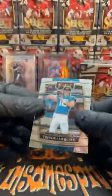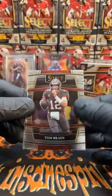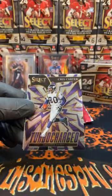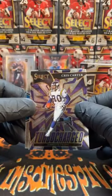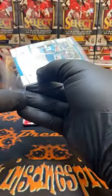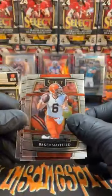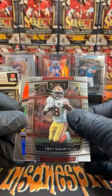Mike is liking the Steelers. Speaking of first-round quarterbacks, there's another one — Trevor Lawrence on the base concourse. We've got Brady concourse. Select Turbo Charge — Chris Carter for the Vikings. And premier level rookie Terrace Marshall Jr. So checking off first-round quarterbacks in blaster number one, also scored an auto. Last pack of blaster one: Baker Mayfield, concourse rookie Trae Sermon for the Niners.